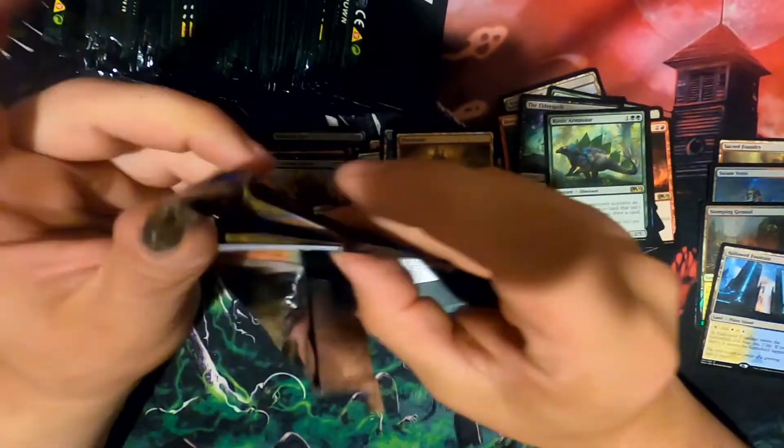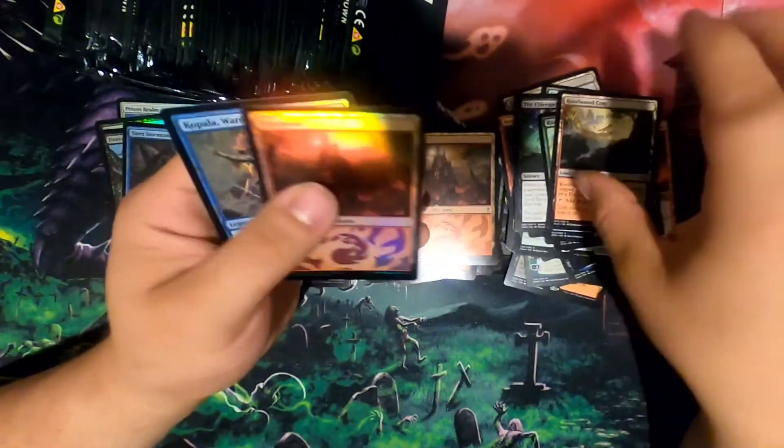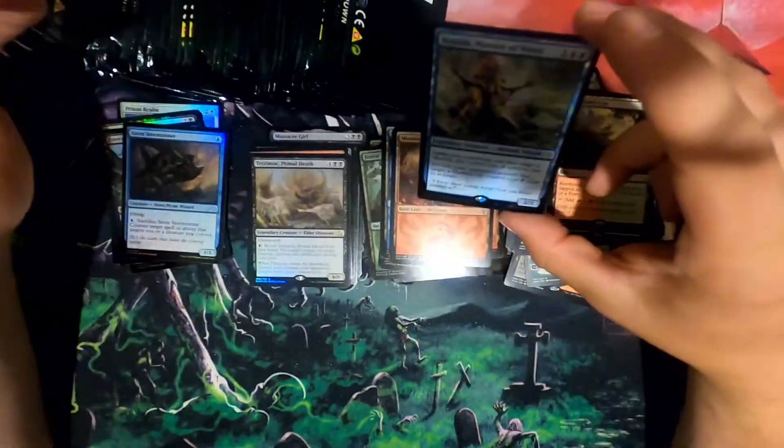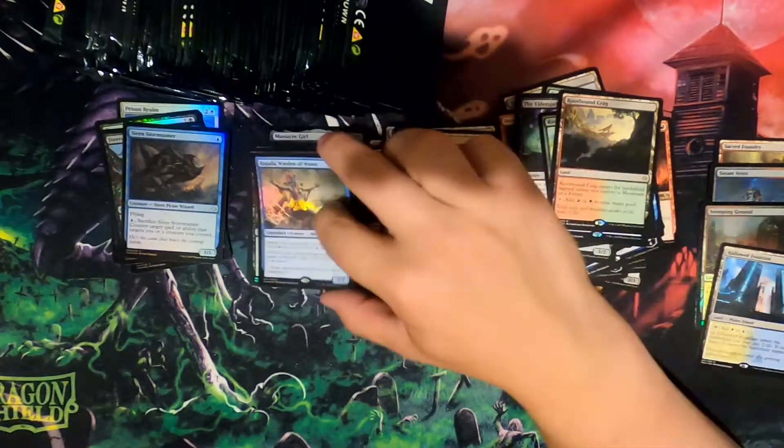Interesting. See the Ripped on Craig. Mission Briefing. Another pretty land. Copala. Morden of the Waves. Merfolk taxes, it looks like.